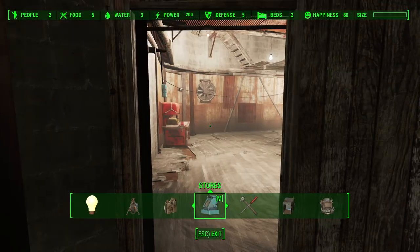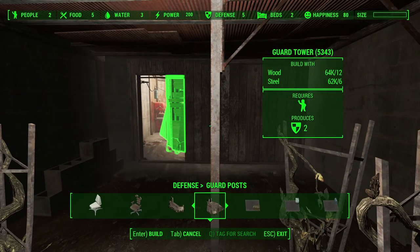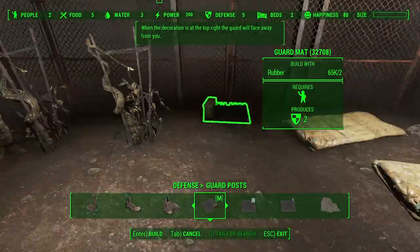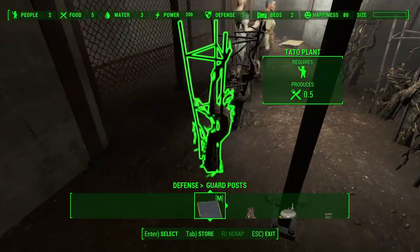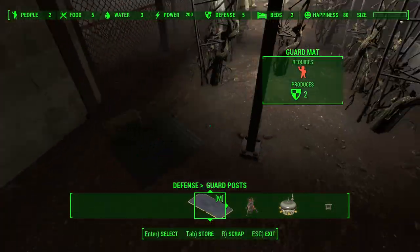I assigned the slaves to their jobs and beds, but I felt that having a turret watching over the slaves wasn't 100% immersive, so I wanted to add a guard. Luckily Workshop Rearranged adds these small mats that act as guard posts.